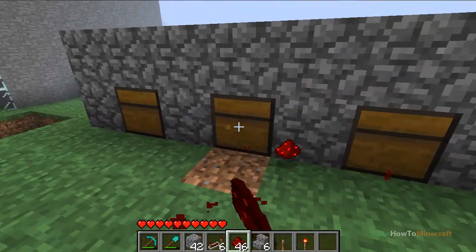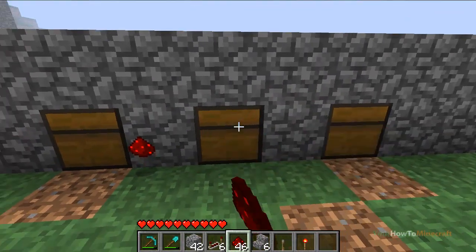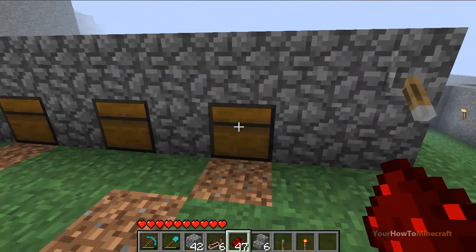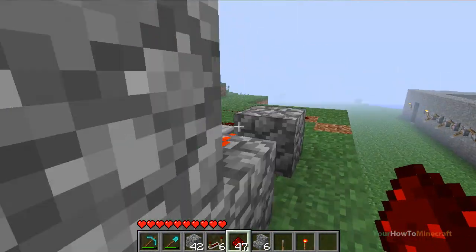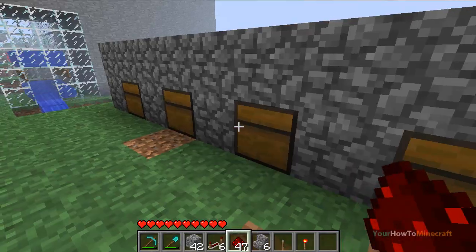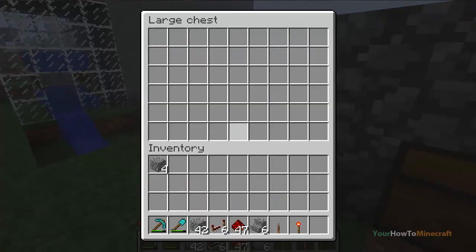I'll show you how it works — I'm right-clicking, not punching the chest, and as you can see it's locked. When I switch the lever it retracts the pistons, and now I can put stuff into my chest. Every one of them works the same.